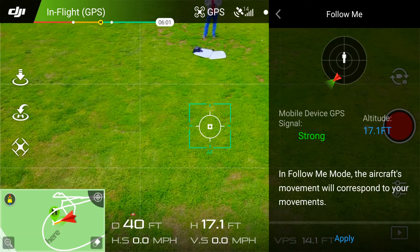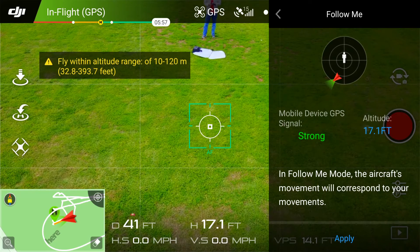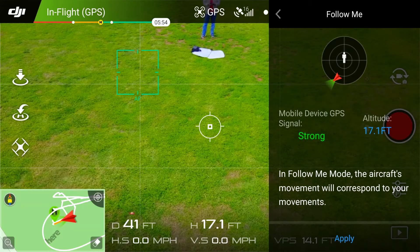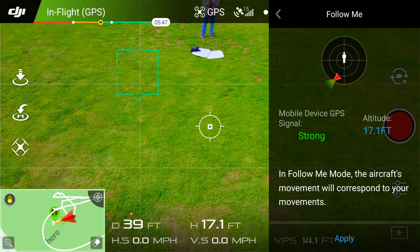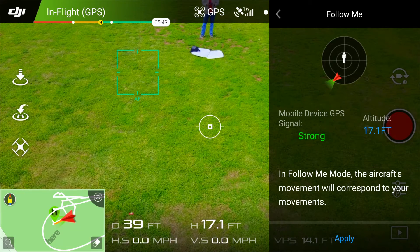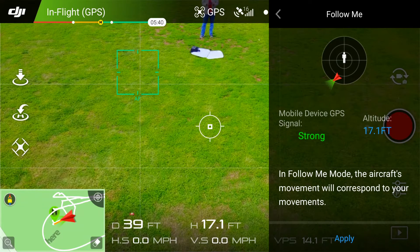Let's give this a try. Hit apply, but now it says fly within the altitude of 10 to 20 meters. Well, 10 meters is 30 feet, but this is showing blue here, and it was red earlier. The other message says I need to be higher up.